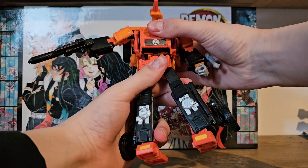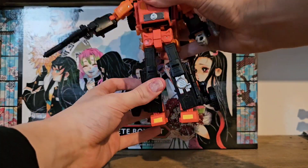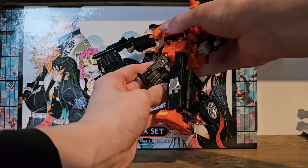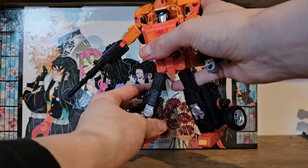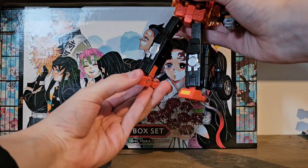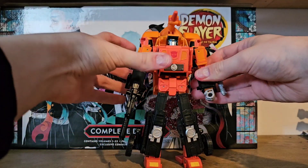He does have a waist, but it is very limited, and if you move the leg due to the shape it falls back into place. He has universals on the hips, a thigh swivel, and a knee bend which looks like it should bend more due to the shape, but it doesn't. He does have a great ankle tilt to both sides, which is one of my favorite points of articulation. He also has foot pivot and heel, mainly due to the transformation. So overall, it's a pretty good poser.